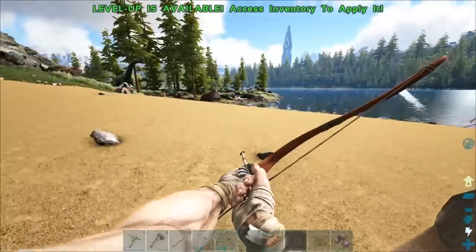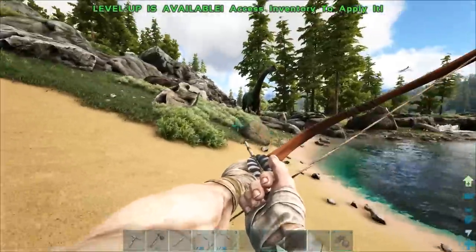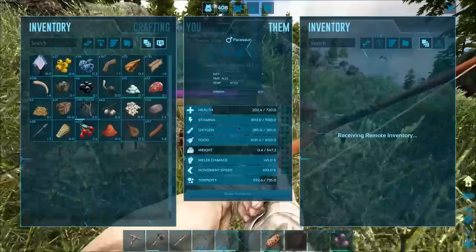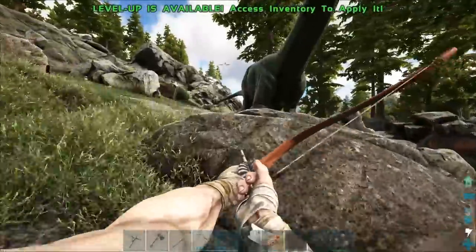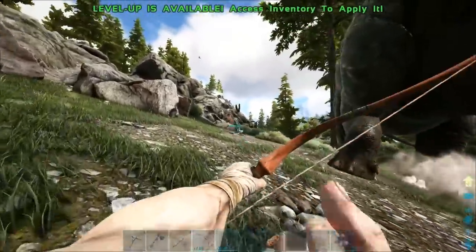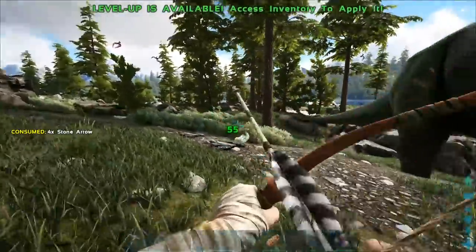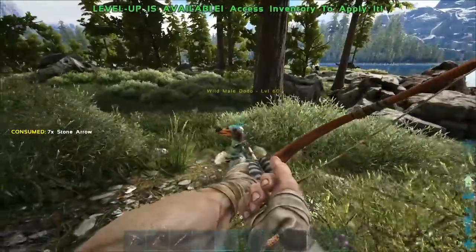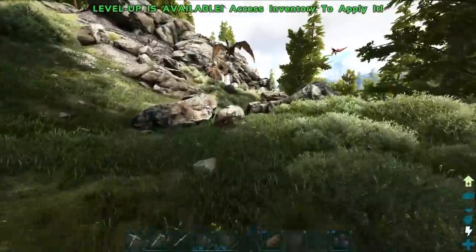Wow, my bow's durability dropped down so quick. Let's see where my Parasaur is — he's like over here, right? Probably not gonna need any narcotica on him actually. There's a Dodo — let me try to kill him. Missed, missed again. A dead Raptor — perfect.